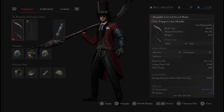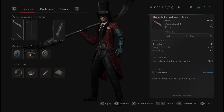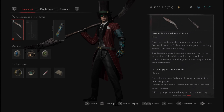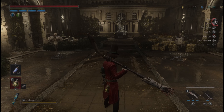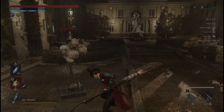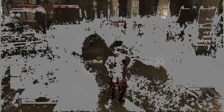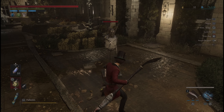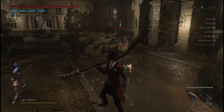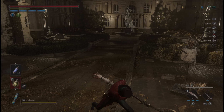Next, this one's kind of crazy: the Bramble Curved Sword blade on the Live Puppet Axe Handle. You have Storm Slash and Endure for the fable arts — Endure allows you to temporarily withstand an enemy's attack. It looks like you're attacking with a hockey stick, which is kind of funny, but it does attack. The R2 is a quick smash, and it's definitely an interesting combo with a lighter blade on a heavy handle. I do like that R1 moveset — it's pretty nice.